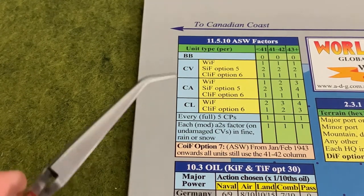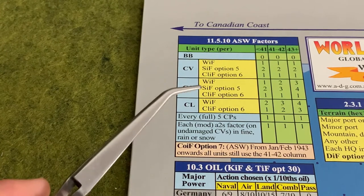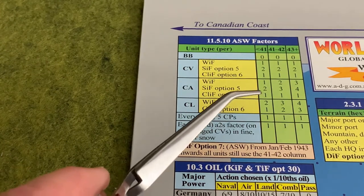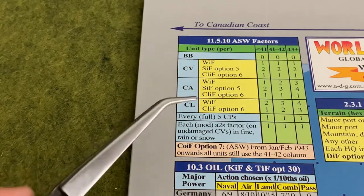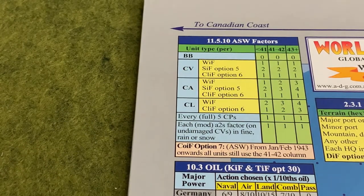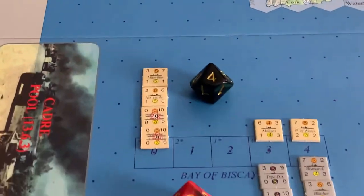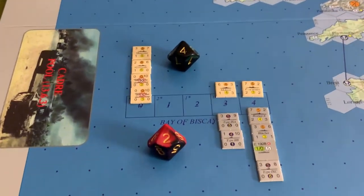If you're using options — ships in flames option five or light cruisers in flames option six — that will change the ASW value of various ships. Since we're looking at this purely as a classic example, the ASW value of the Commonwealth ships involved in this round of combat is five.